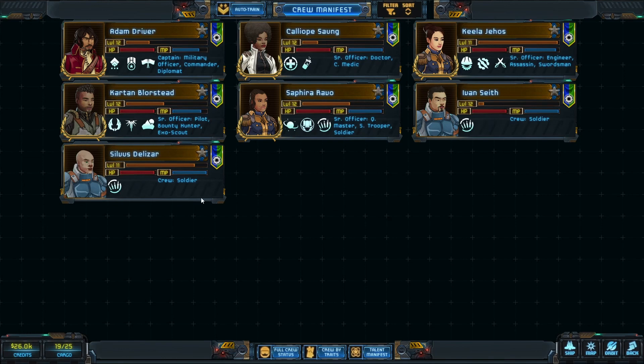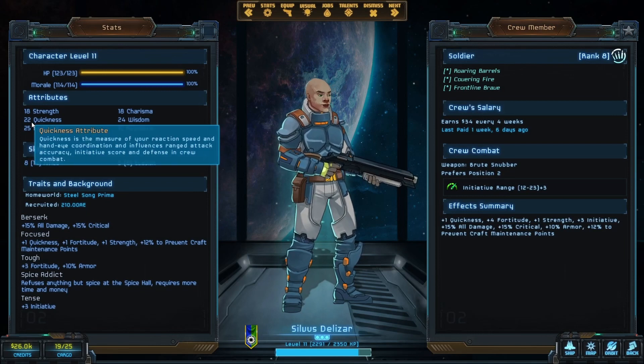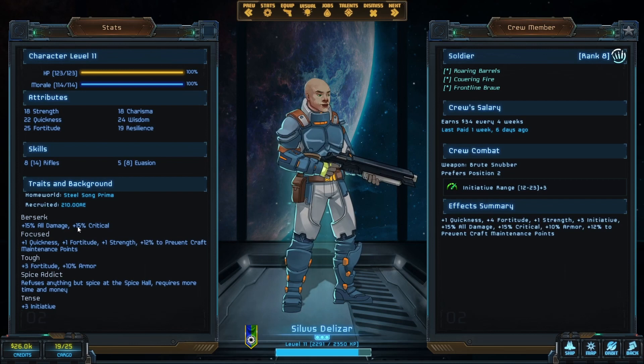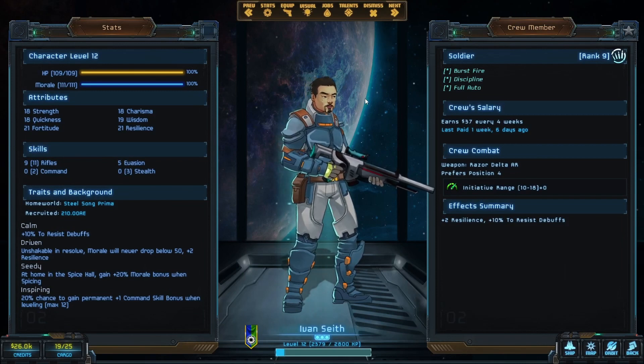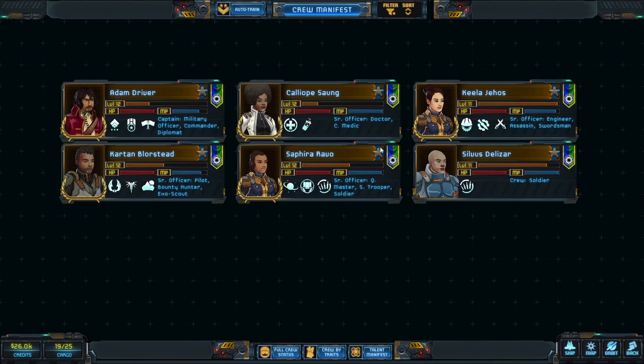The exception is Silvis Delazar — he's got plus 3 initiative, fair average quickness-wisdom combo, plus 3 fortitude, plus 10 armor, plus 1 quickness-fortitude-strength, plus 12 to prevent maintenance points, plus 15 to all damage, plus 15 to critical. He's a good fighter, so I want to hang on to him as a backup in case anybody dies. This other gentleman can go, and that gives us more room to hire other people. We'd like to get an explorer and a merchant, some other classes to help us out.